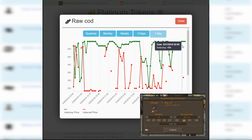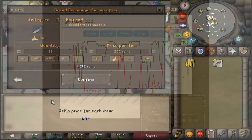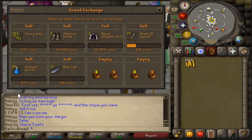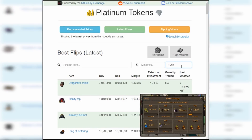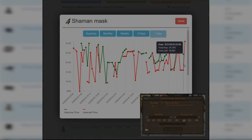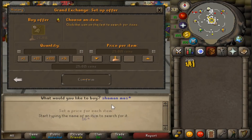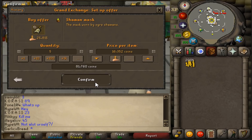The Raw Cod we managed to buy looks like it could still sell for around 490gp. That leaves us with 2 GE slots and 200k to work with. The first item I found is Shaman Masks — recently they've been trading for anywhere between 14k and 31k. I'll aim to spend about 80k on these.